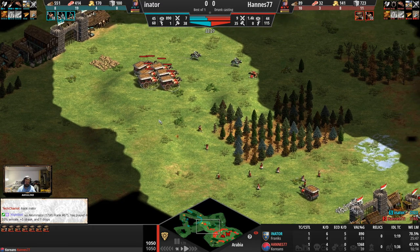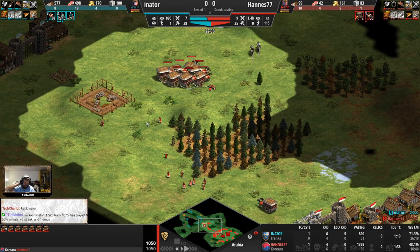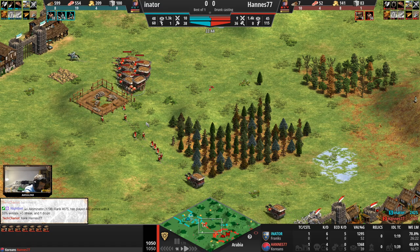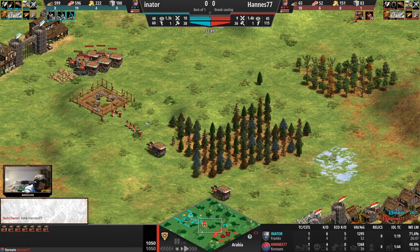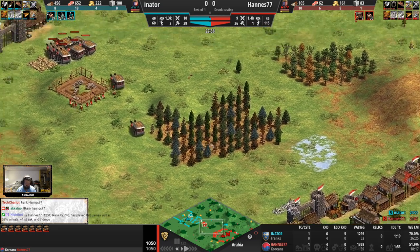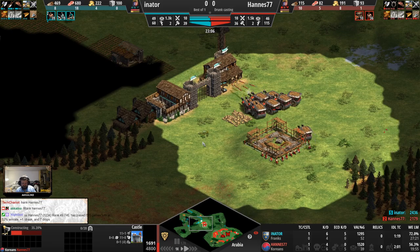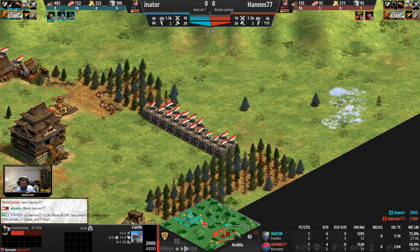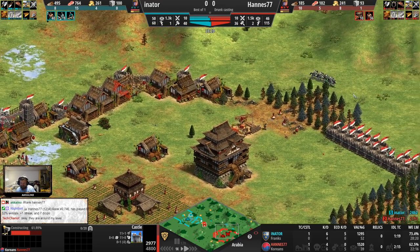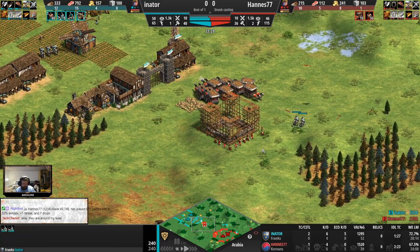That's Axi-minator — a Norwegian player, actually, very solid. Hannes is in the 1200s. Second castle now for the Koreans going forward on the Franks' base. Walls seem complete at home, so no need to worry about knights breaking in any time soon. Double palisades on the right-hand side, and now applying pressure forward while the knights are on the move.